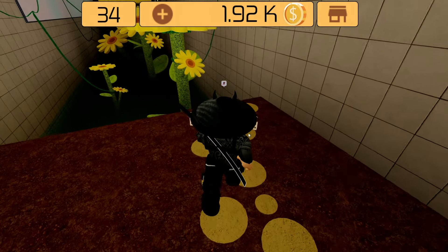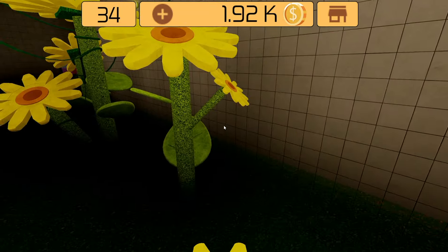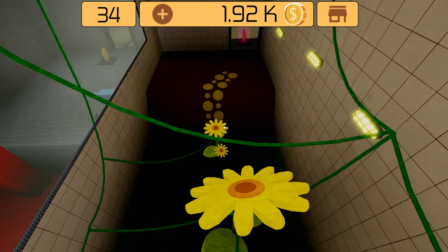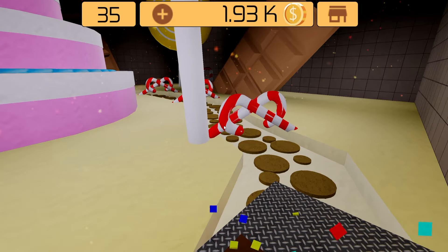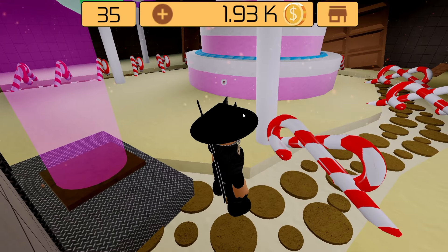Room 34: surprise surprise, we got a parkour again. I missed my first jump — I hope you guys are better at parkour than I am, it's gonna be much easier for you. Jump here, jump here, jump here.